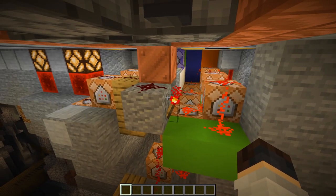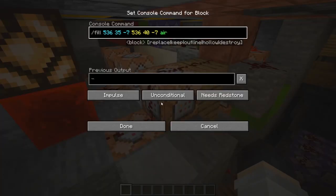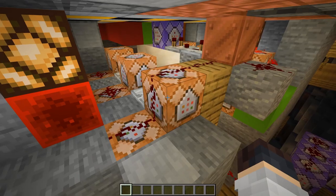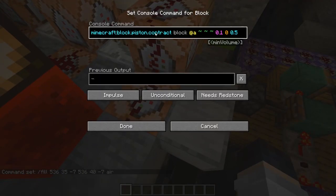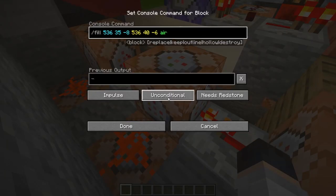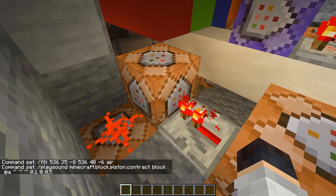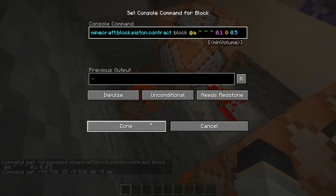Since we're not within range of the actual door right now it's currently in the closed position. Inside here is in charge of opening the door, so this area has got a fill command for this location here filling it all with air. The next command block right beside it plays a piston contract sound as it's opening the door. That wide output then goes to the next block which is another fill command doing between these locations - once again air - and another piston contract sound.